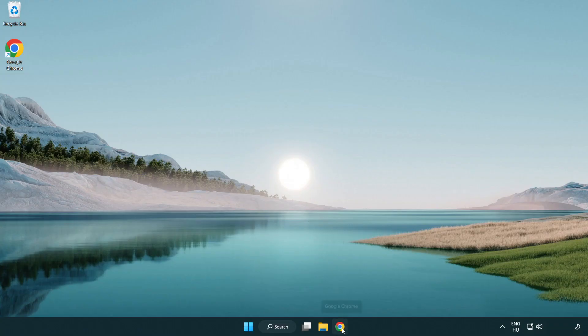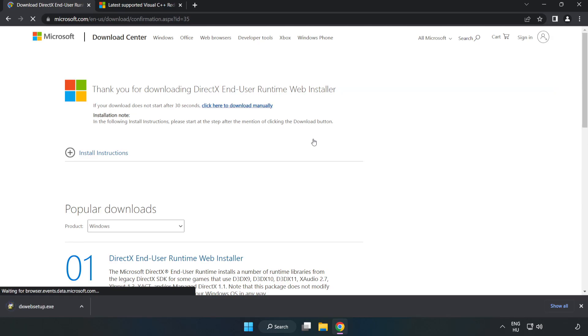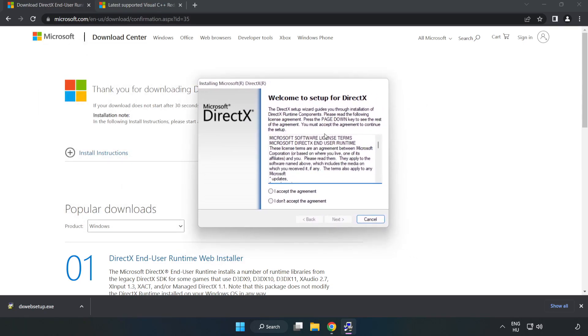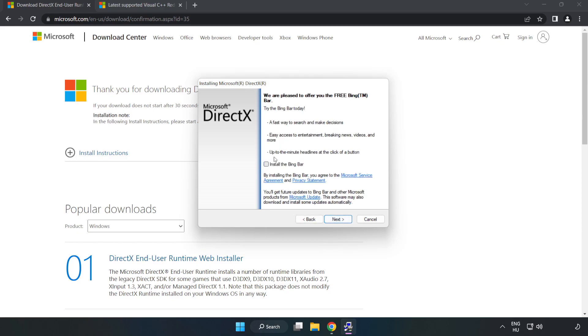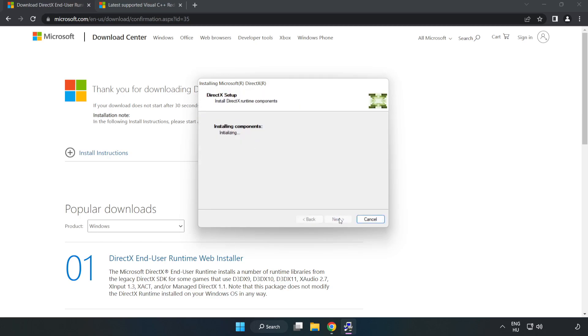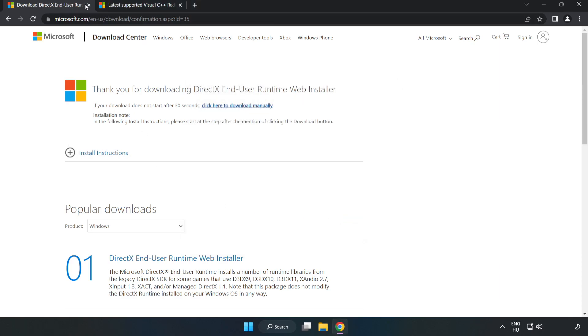Open your internet browser and go to the website link in the description. Click download and install the downloaded file. Click 'I accept the agreement' and click next. Uncheck 'install the Bing bar' and click next. Installation complete — click finish. Close the DirectX website.